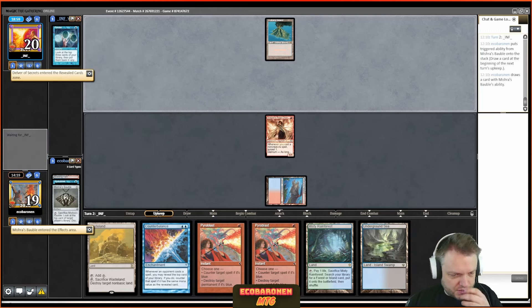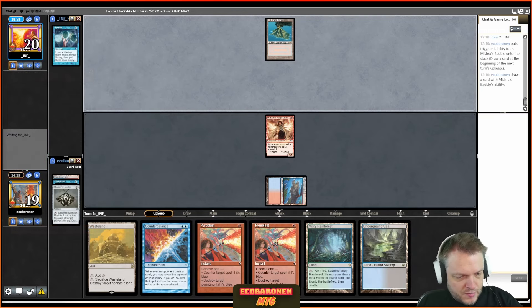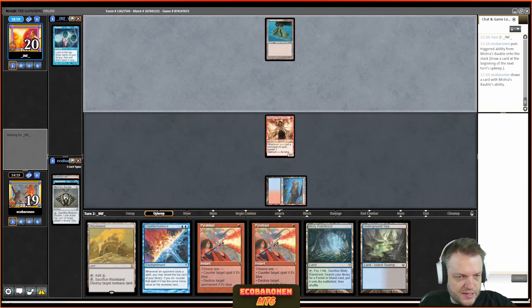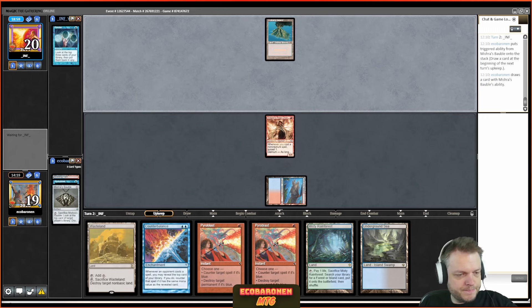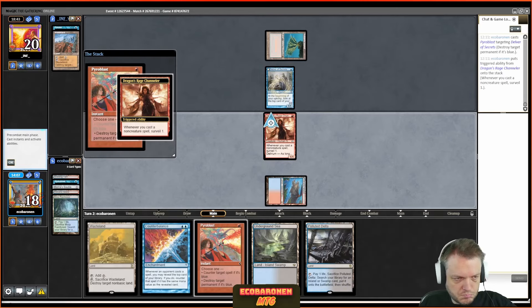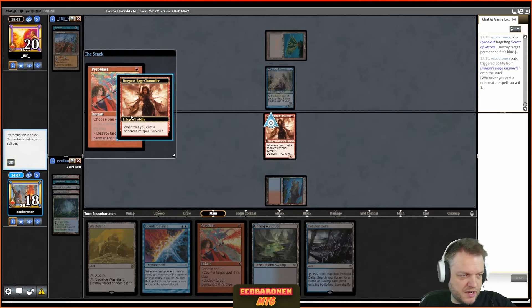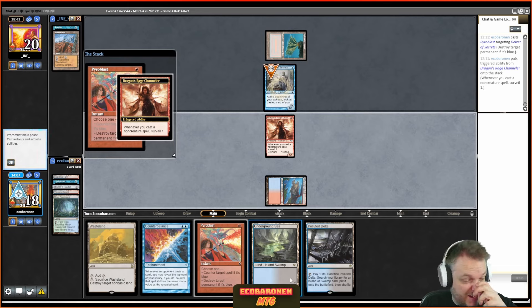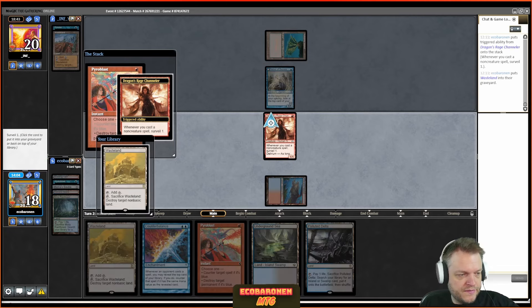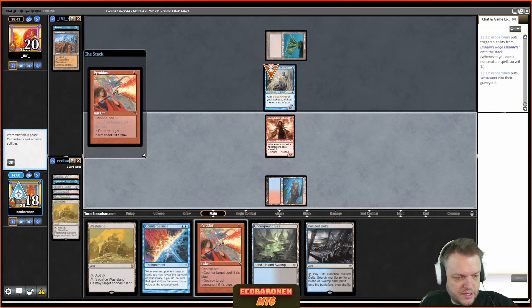I play Ponder; the opponent responds with Unholy Heat. I go and blind flip the Counterbalance — if that doesn't work I'm probably dead. But I'm a champ: I hit a land, develop my land base, and pass. I just need to stabilize, and I'm in good shape mainly because of the Counterbalance. I have Delver and a land next — I want to play around Daze.